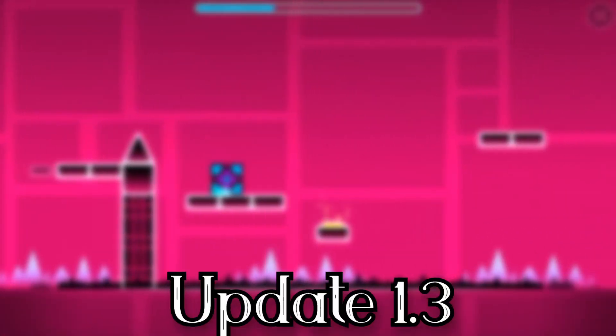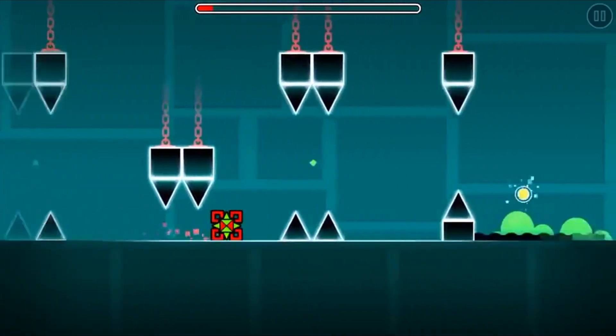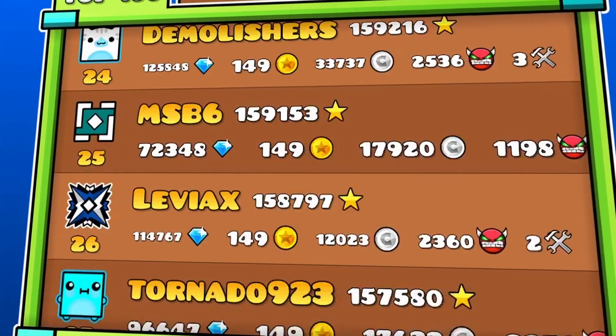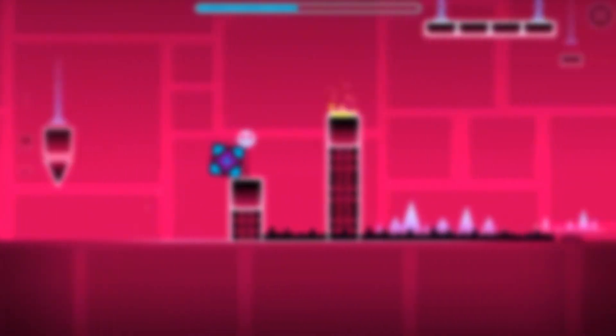So, yet another month later, Update 1.3 came out, and it was big. We had a new level called X-Stop, and now we had a leaderboard system, making things special. We also had new level details, new effects, 10 new characters, and achievements, and more bug fixing.